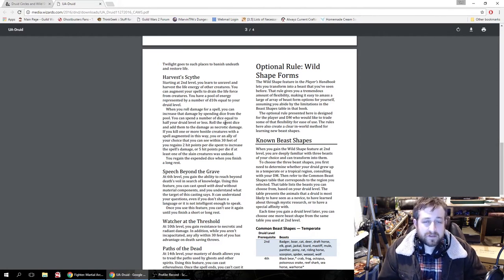Speech Beyond the Grave is your 6th level ability — you can cast Speak with Dead without material components, and you understand what the target says even if you don't share a language or it isn't intelligent enough to speak. Once you use this feature you can't use it again until a short or long rest. It's flavor, but Speak with Dead where they always understand you as a freebie once per short rest isn't a bad thing to have.